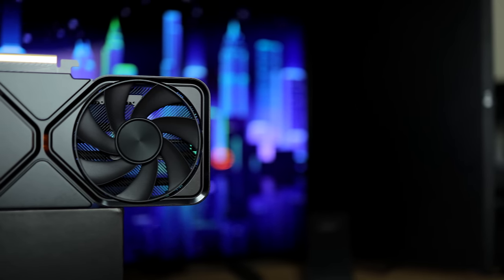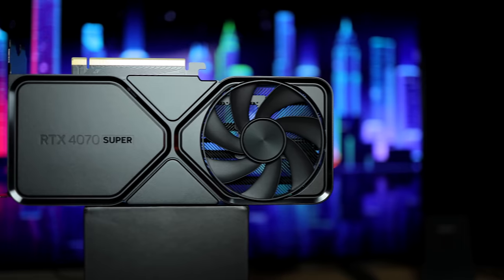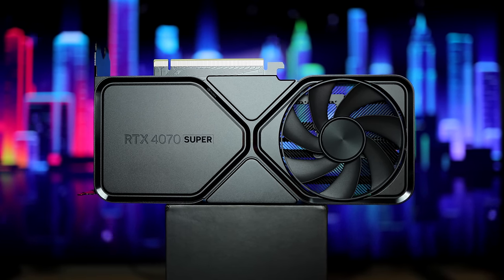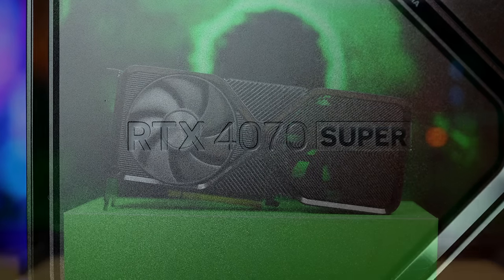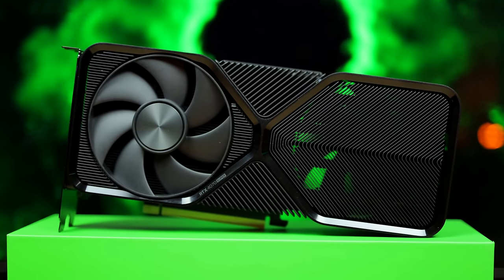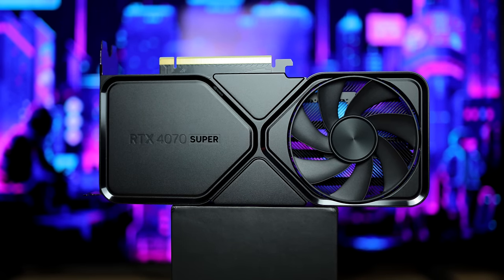Let's go over its specs first. The 4070 Super got a really nice upgrade in CUDA core count compared to the RTX 4070. It now has 7168 CUDA cores, which is a 20% increase over the 5888 CUDA cores on the normal RTX 4070. They also increased the clock speed slightly by about 3%, from 1920 MHz on the 4070 to 1980 MHz base clock on the 4070 Super. That increase in CUDA core count and clock speed translates into about 15% performance gains in gaming.